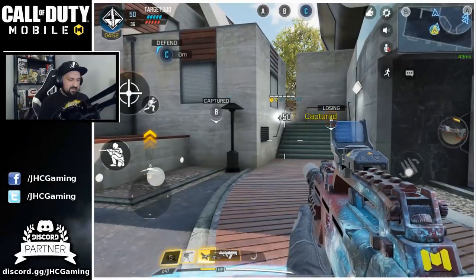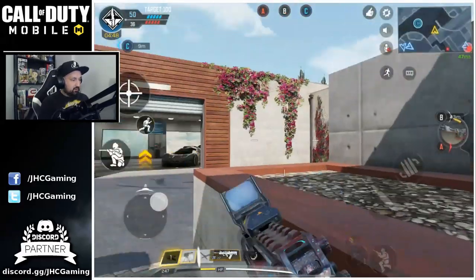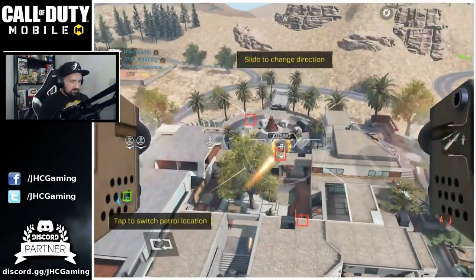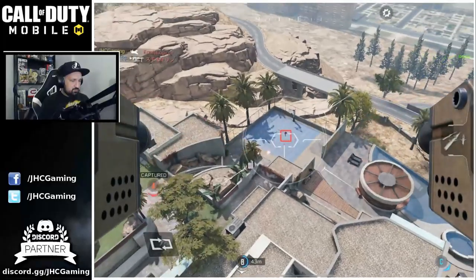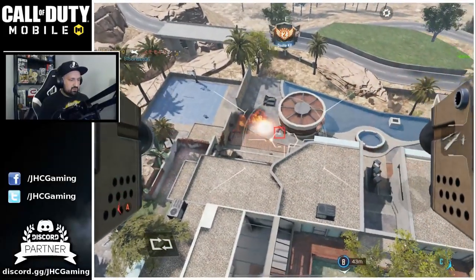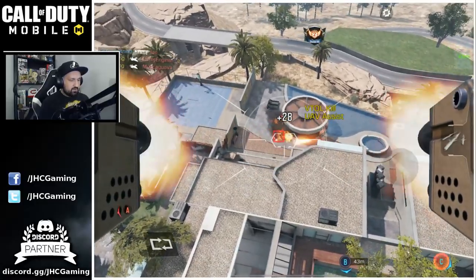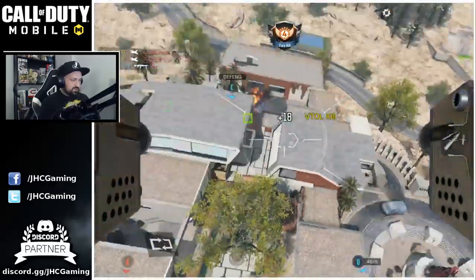So we're gonna cap C, and then I'll use UAV and start with the VTOL. Hopefully my teammates will go and capture B. Just protect B, I guess, and see where they go. Just try to get a few kills. I don't think my teammates are going for B right now. We got B — so I can defend. That's gonna be good. Protect C, boys.